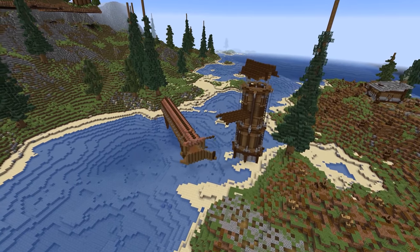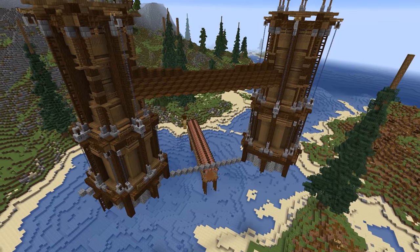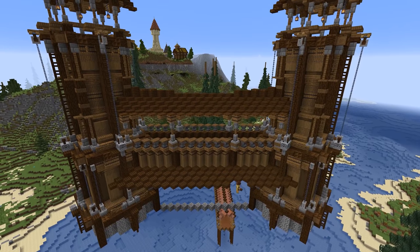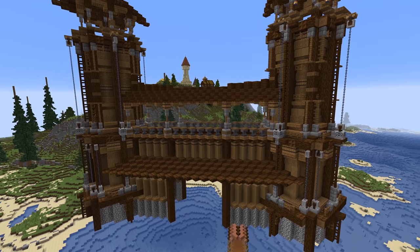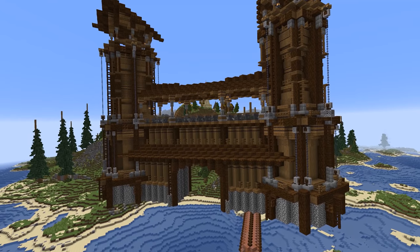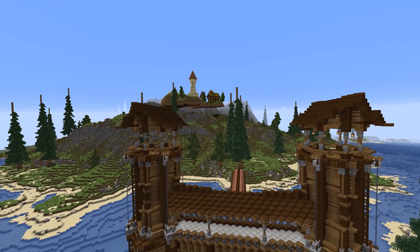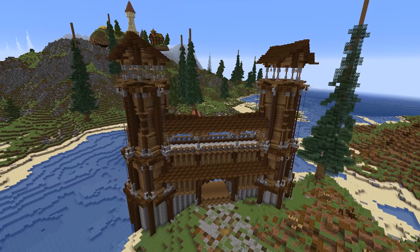I clear away the existing building and reposition the whole thing higher up to give more space to work with, allowing for World Edit if necessary. Building on a diagonal really limits the ability to copy and mirror sections, so the majority of this gatehouse and bridge is done by hand, which is why it took a little longer. With both towers connected by a walkway, I continue the building down to the foundations, add a gate within the archway, reposition the gatehouse back down on solid ground, and attach it to the existing pathway.